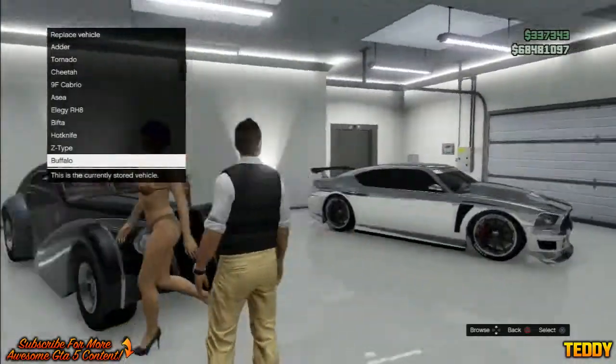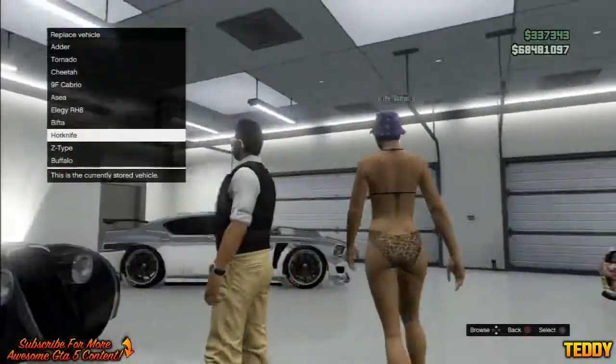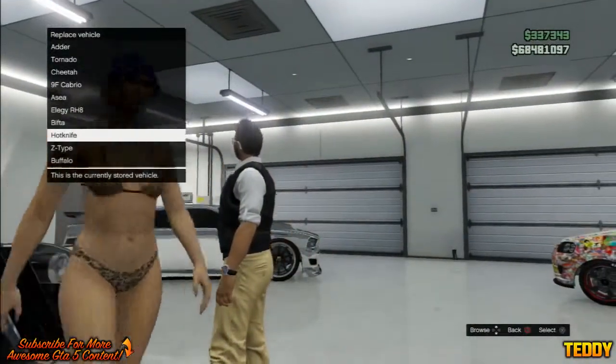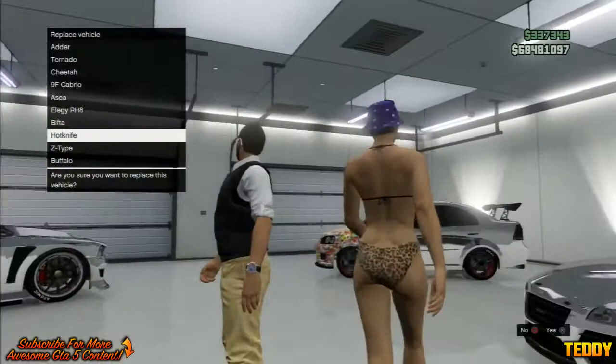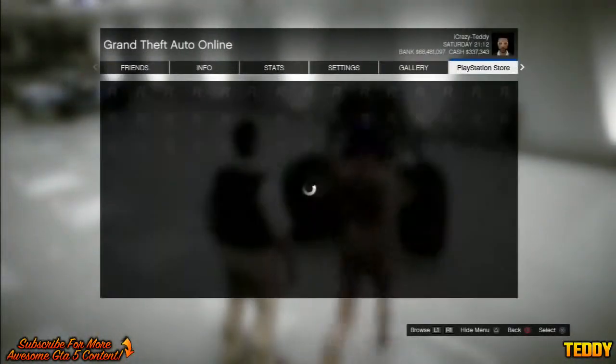Click X or A once on any single car, and be sure not to press it twice because that will obviously replace the car. Once you've chosen the car — when it says 'Are you sure you want to replace this vehicle?' — what you're going to want to do is press Start.